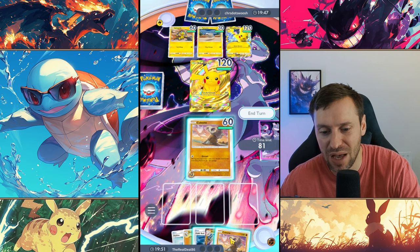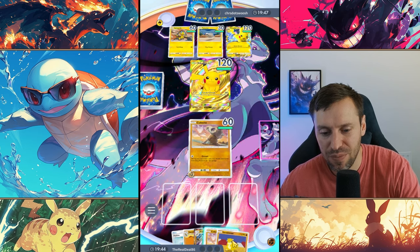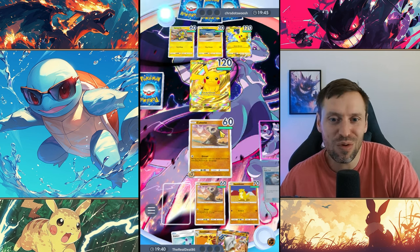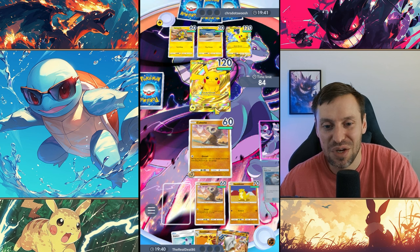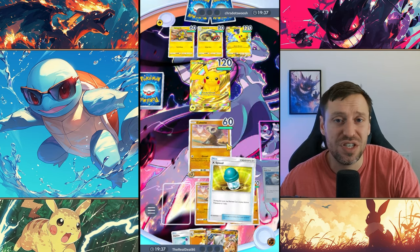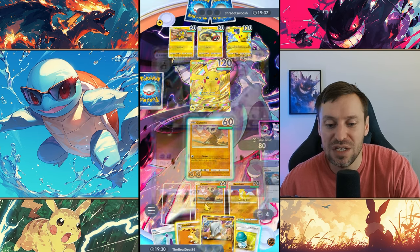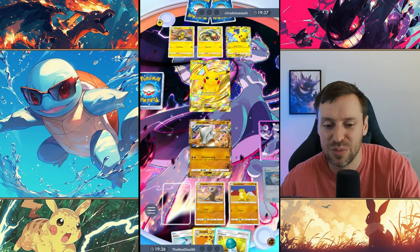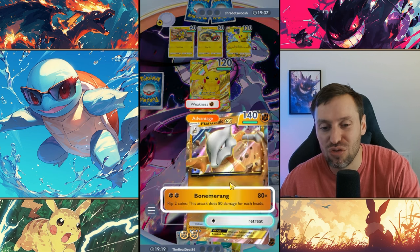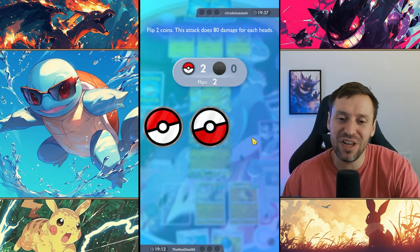We've got Sandshrew and Cubone in hand. I didn't Growl — it doesn't matter because he won't have energy for his ability anyway. Variations I've seen include Cubone and Primeape — I thought it sucked. Primeape has 90 HP and needs to have 10 less HP to start doing serious damage. I found it hits hard but is too squishy — just kept getting dropped. There it is — 160 damage! I feel like this is pretty much game over.